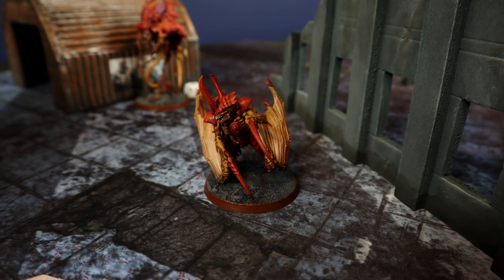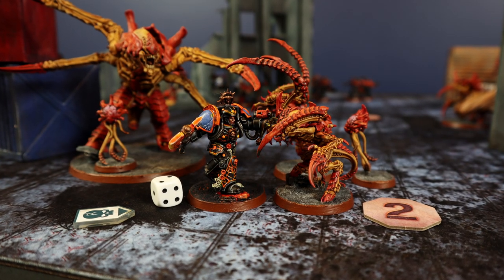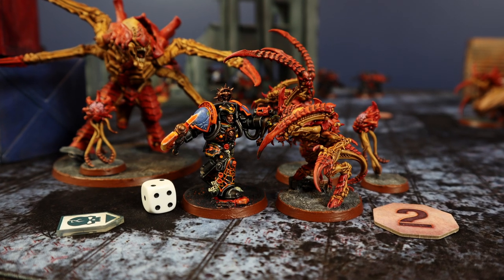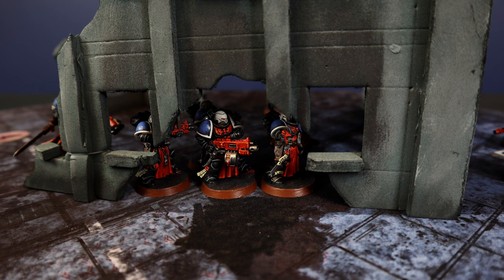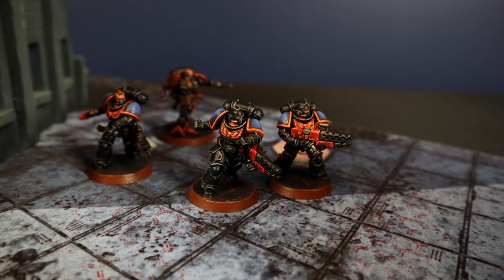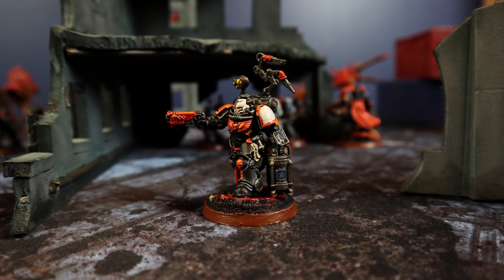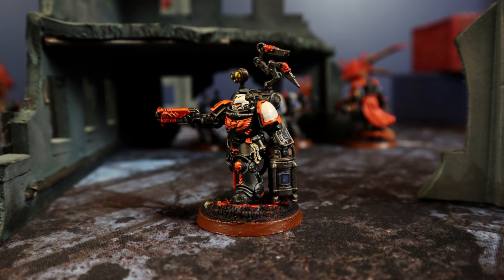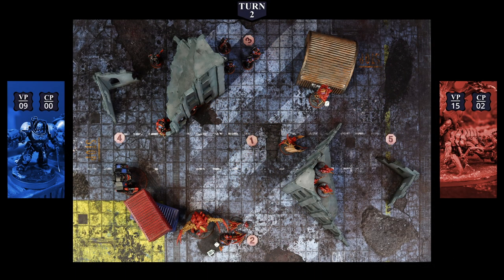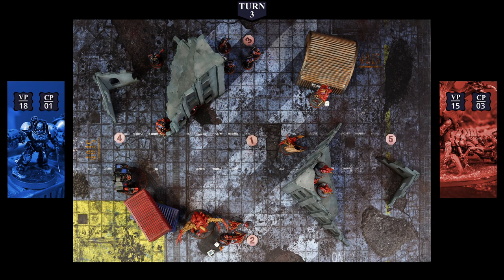The second round saw the Terminators die, but significant damage was dealt to the Tyranids — almost all infantry units are destroyed. Having eliminated the Psychophage, 3 victory points are earned for Bring It Down. At the end of the turn, 5 more points are gained for Storm Hostile Objective, reaching 15 total. For the Tyranids, despite losing the Psychophage and the Neurotyrant being left with only 3 wounds, eliminating the Terminators is fantastic. Then at the start of Simone's command phase, Shadow in the Warp forces every enemy unit to take Battleshock tests, with the Neurotyrant's Psychic Terror adding a -1.